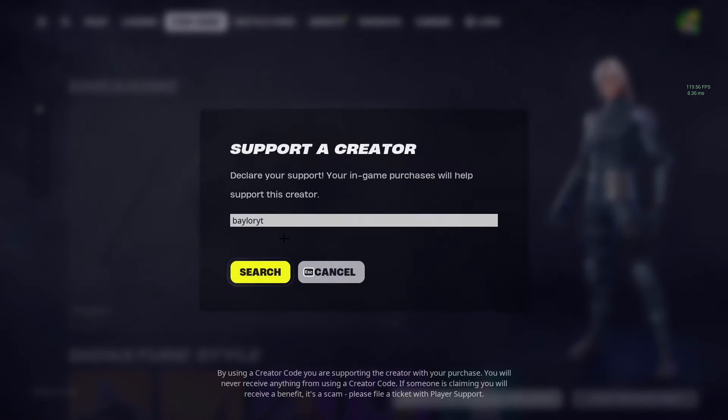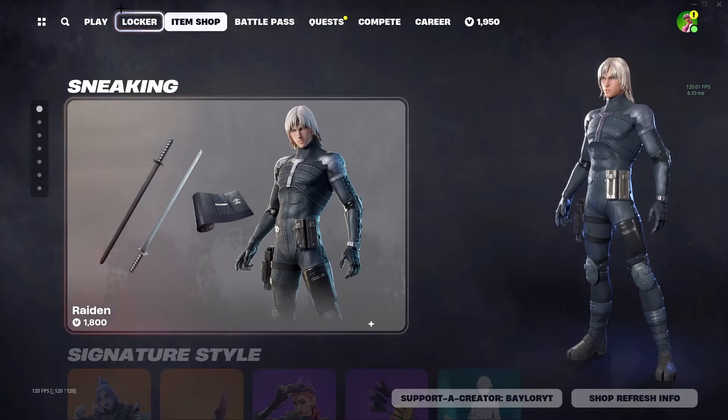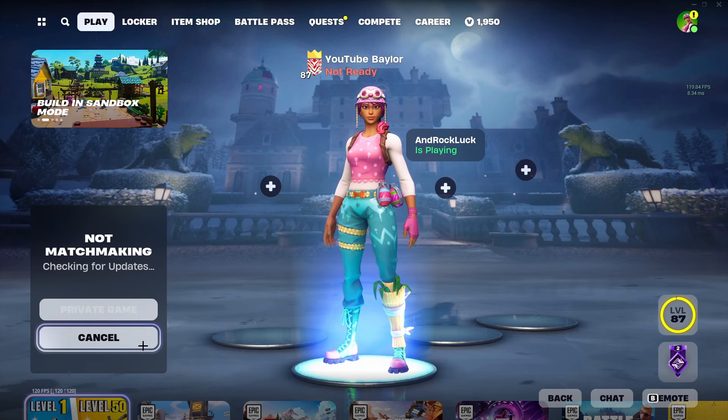Go to the item shop and make sure you type in code 'bailer yt' — it helps support me. Hit search, then you can back out and we can load right into the game.